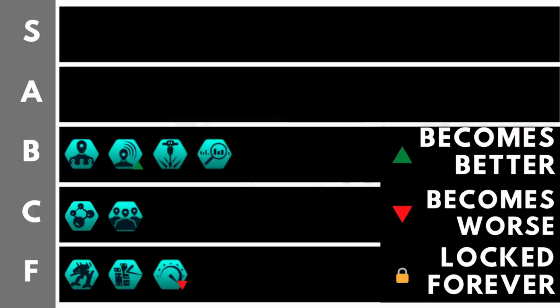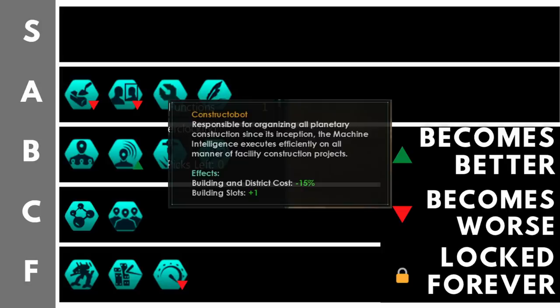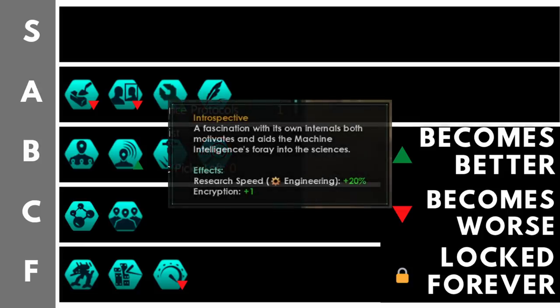Welcome to A Tier — some of the best civics available to machine intelligences. First is Constructo Bots, giving minus 15% building and district cost and plus one building slot. This would have been S Tier before patch 3.2 when it gave two building slots, but losing that extra slot has pushed it down to a comfortable A Tier. That minus 15% building and district cost, stacked with other modifiers, is very good, though Constructo Bots does get worse the longer you play.